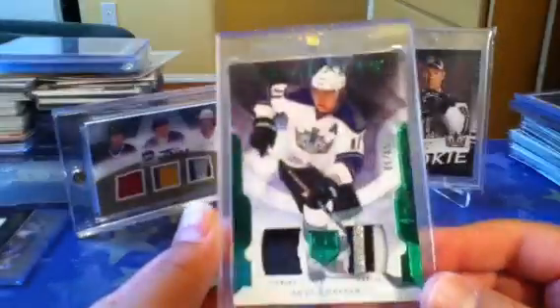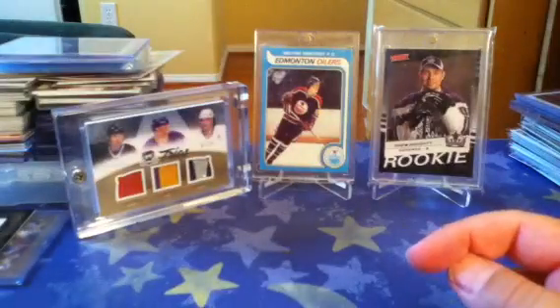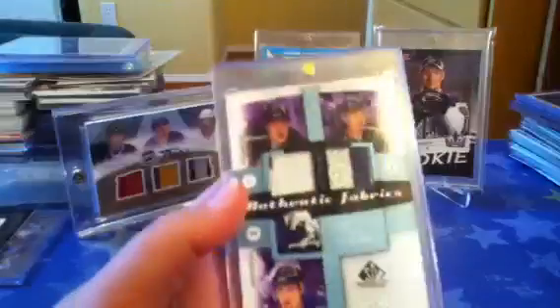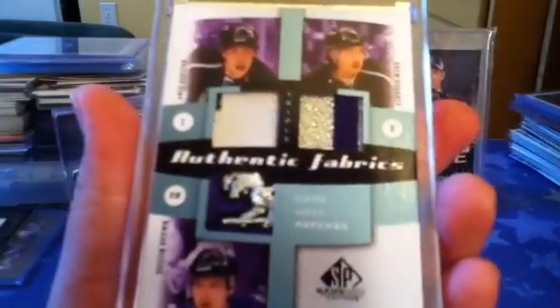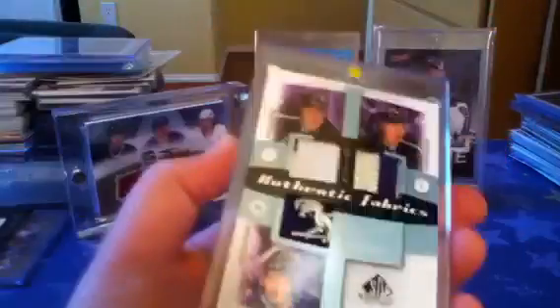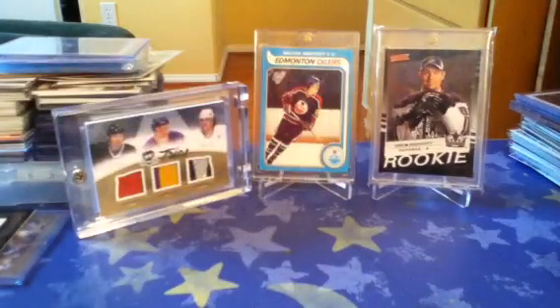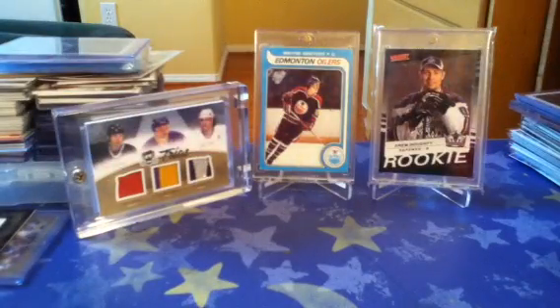Now we're getting into the higher end. Artifacts 11-12 Emerald Patch Jersey with a really sick patch, numbered to 65. I'm looking for the Spectrum Dual Patch — HabsFan771 has it but he's not looking to get rid of it. Authentic Fabrics Triple Patch with Dowdy and Brown. That's the Kopitar patch — not the best, but better than Dowdy's in my opinion. It has a lot of stitching, and Brown's is just insane. Numbered to 15, from 10-11 SP Game Used. I got it for under 30 bucks — I offered and the guy took it.